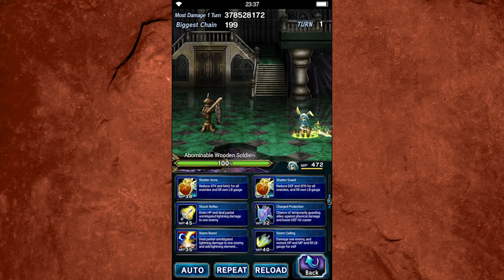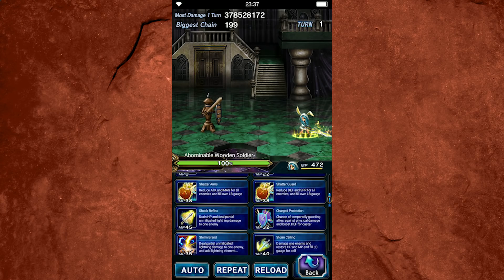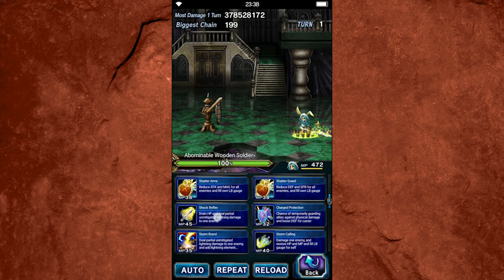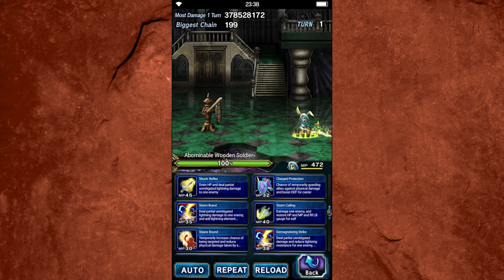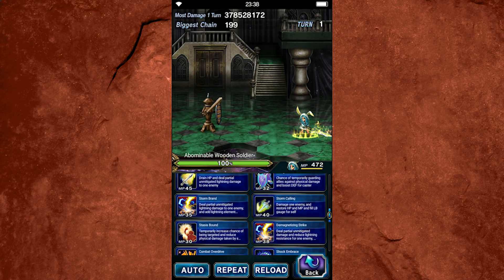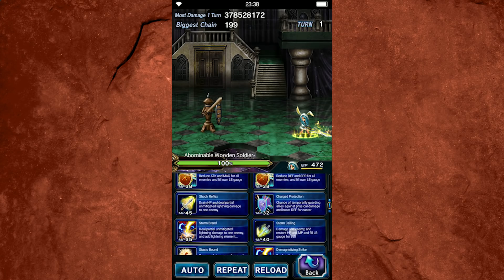Most of the time you're going to bring a dedicated breaker anyway. Shock Reflex is an HP drain ability, which is handy if you need to heal yourself. I've actually used it already in a real trial, so it's handy, but you're not going to use it much — just remember it in case you need it. There's also another one that heals HP and MP and also fills the LB gauge. So Shock Reflex and Storm Calling are a couple you want to keep in your back pocket if you're low on MP or HP and don't have a way to heal.